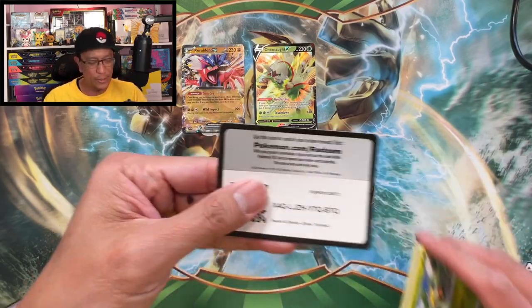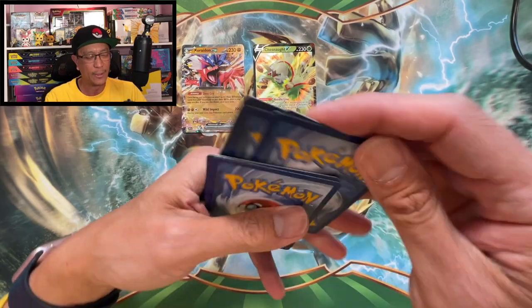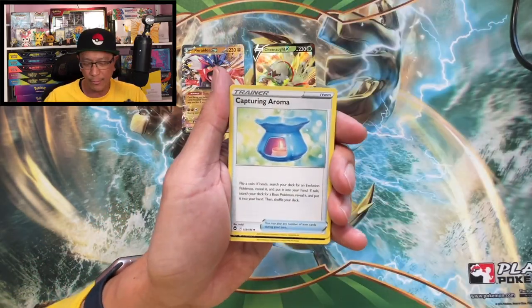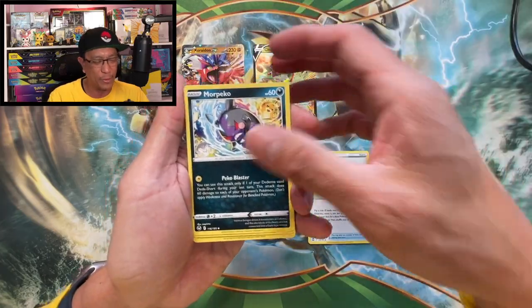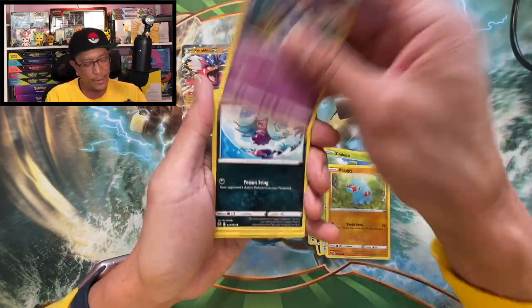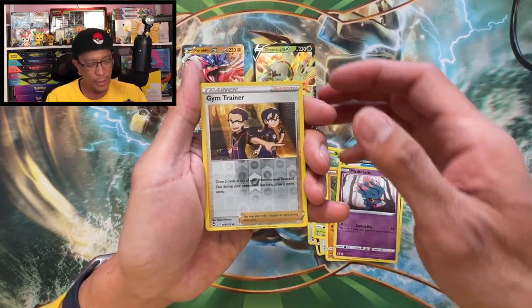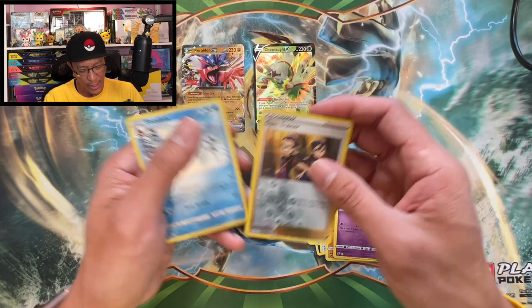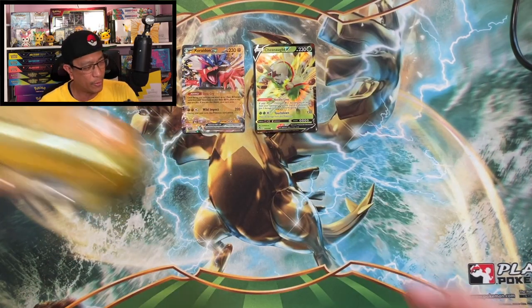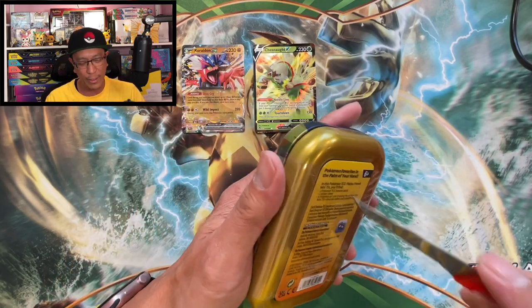Hope you guys are enjoying this video, please do not forget to drop a like and if you're new, hit that subscribe button. Metal Energy, Capturing Aroma, Pawmo, Quaxwell, Sunkern, Fanpy, Dedenne, Azumarill, Mr. Mime — we got a Gym Trainer reverse holo, Froslass holo rare, non-holographic. Alright, Fuecoco — we got the Fuecoco mini tin right here.